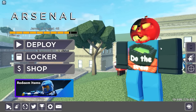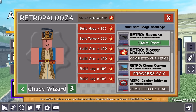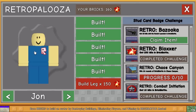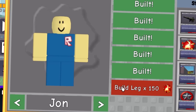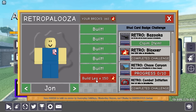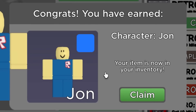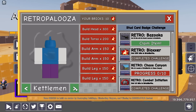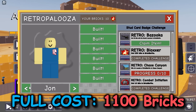Once you guys load into Arsenal, go over to the Retropalooza section and make sure you've got a specific character. The character you need to have unlocked is this guy, John. I've built everything except for the last thing, which is his leg — that's 150 bricks. I'm going to go and buy it and build him. Claim character. There we go, we now have John unlocked.